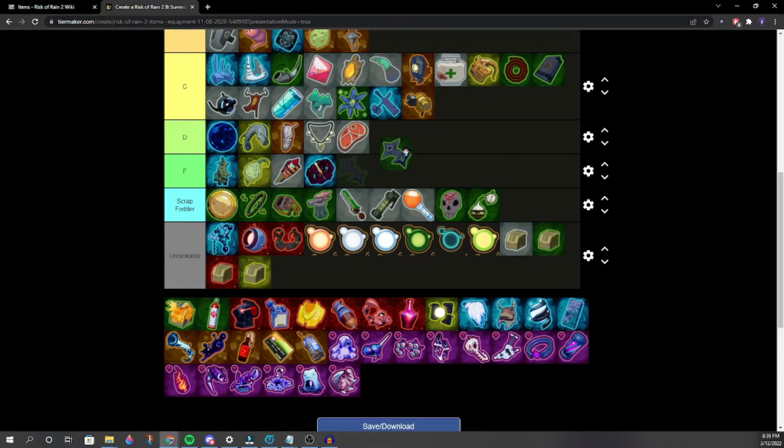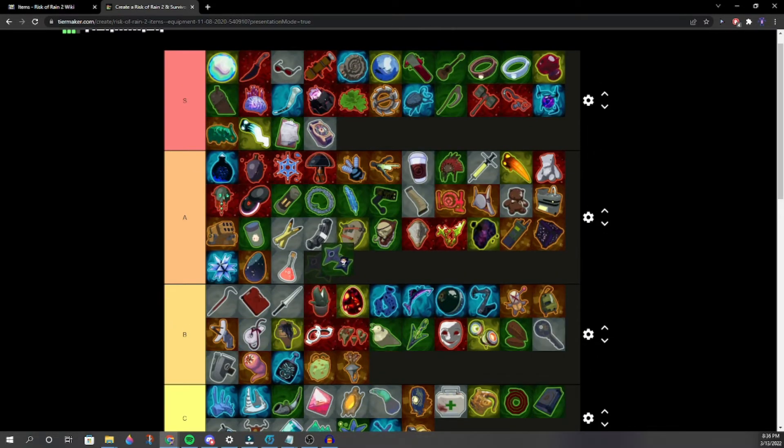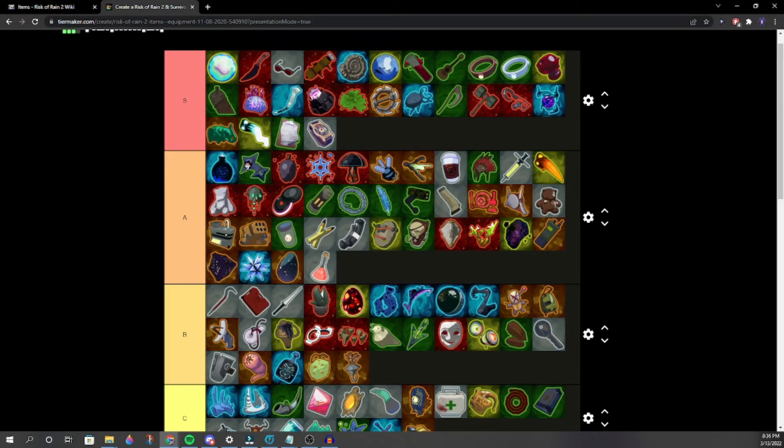Shurikens — high A. Very good item. Makes melee characters ranged and gives everyone a damage boost.